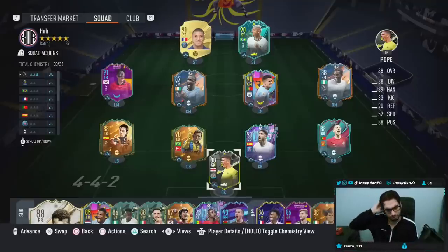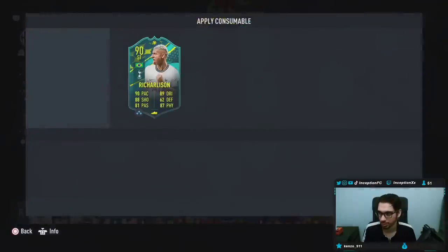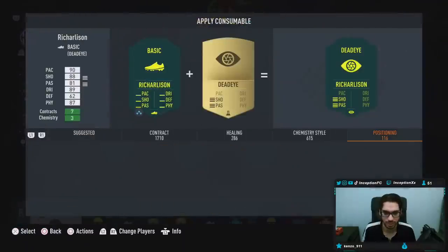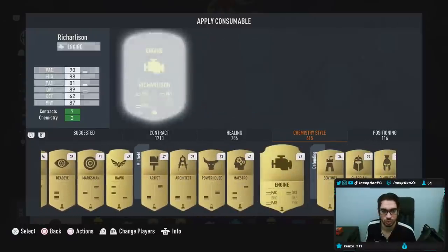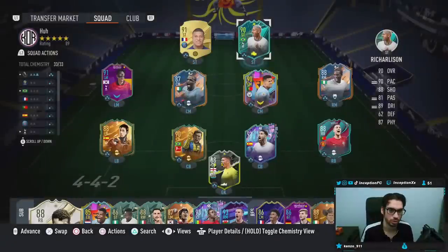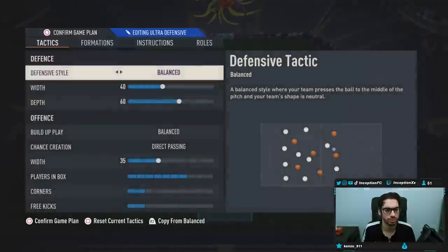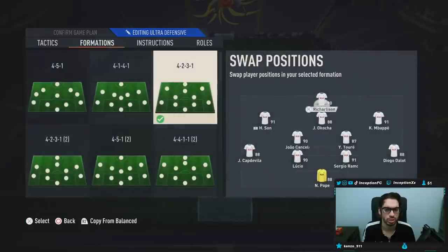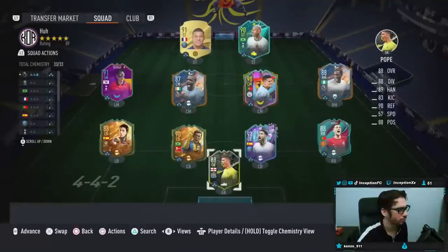We're gonna be trying him out in this team. Let me see the formation — 4-2-3-1. We'll use the 4-2-3-1, why not? Use him as a lone striker. I'm down. Let's go try him out.